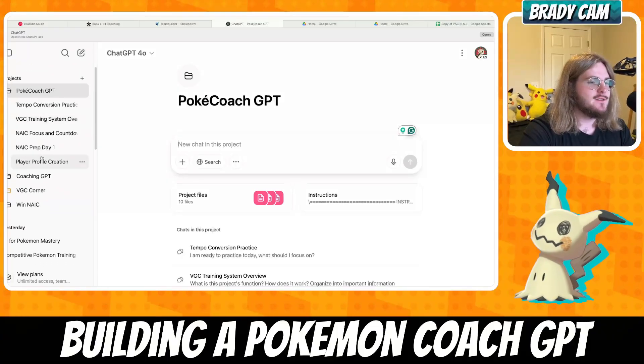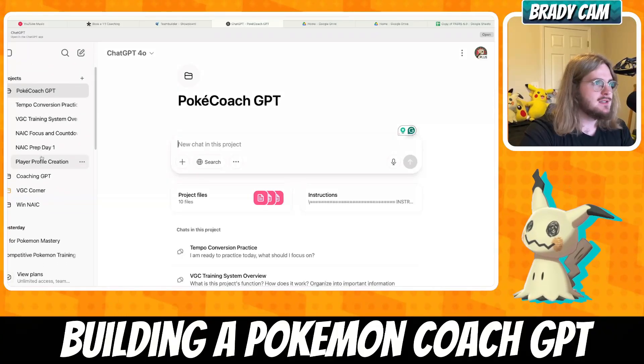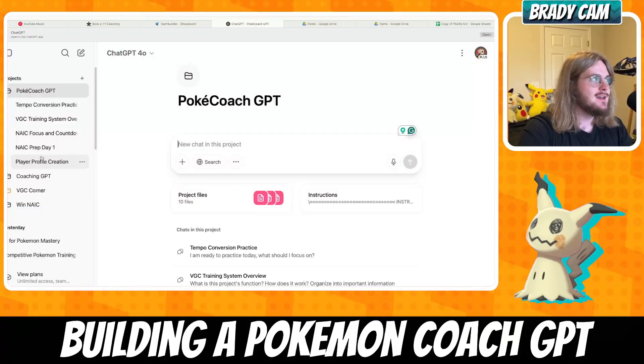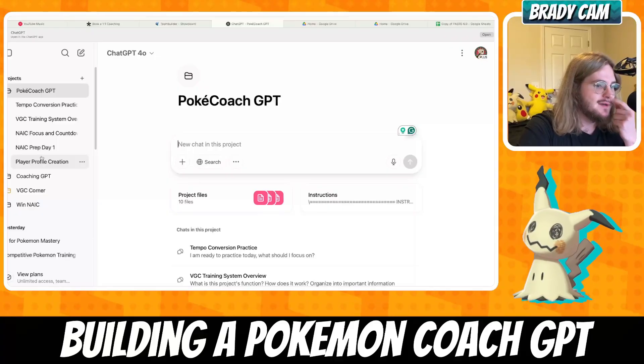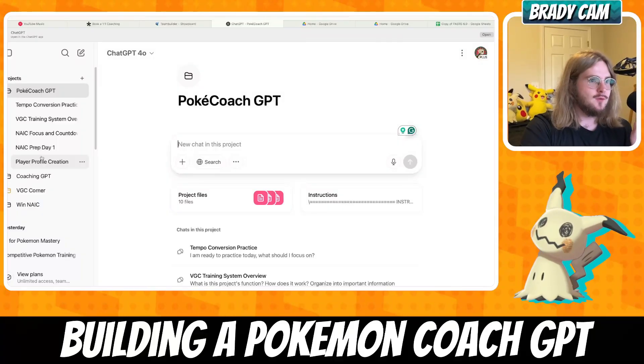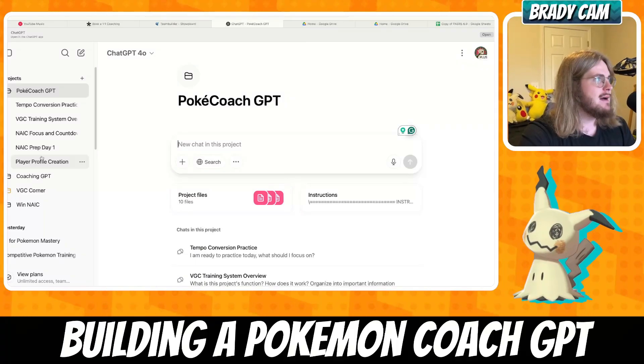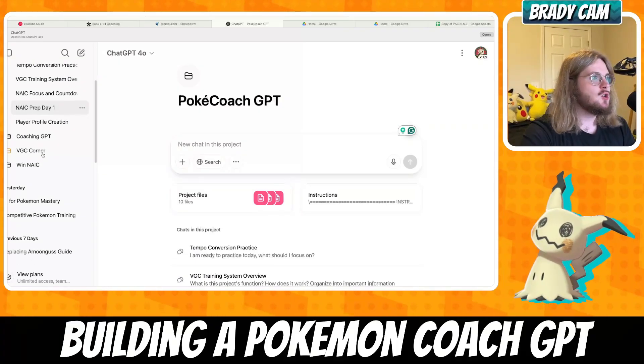First things first, I knew there was some power in the projects folder. I started this a while back because I love AI and I love using ChatGPT — just all the stuff you can do nowadays. It's really cool for research and for trying to get any kind of competitive edge. I'm trying to focus on getting an edge for NAIC because that's what I want to do very well at. I also have Worlds coming up, so as a competitor, I'm always trying to come up with a competitive edge. I was hypothesizing that ChatGPT could maybe be that solution.